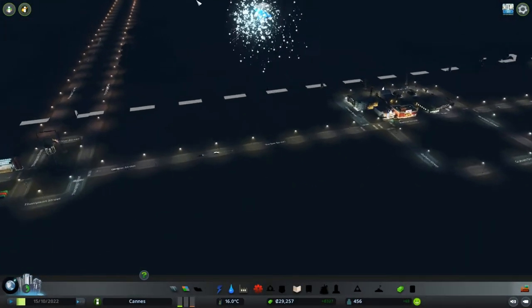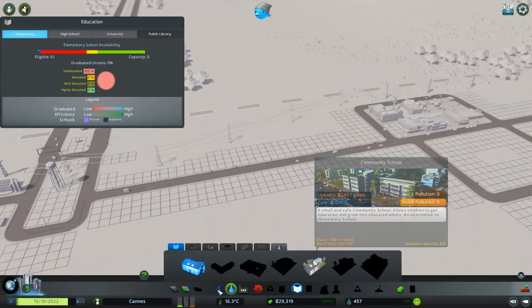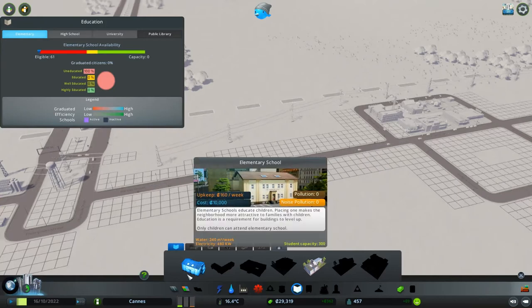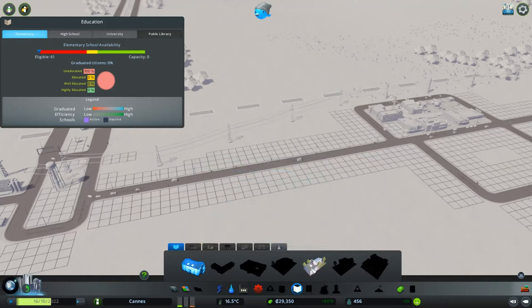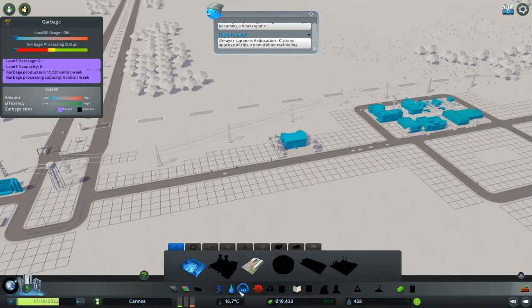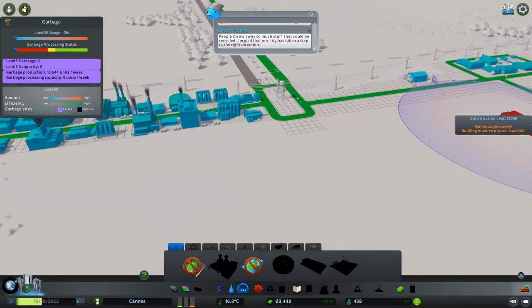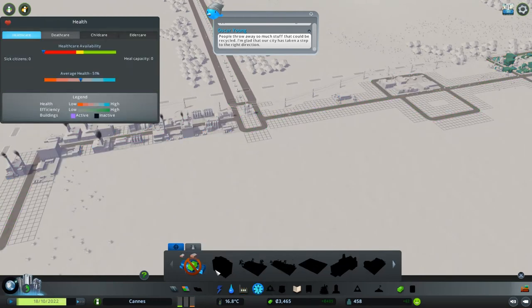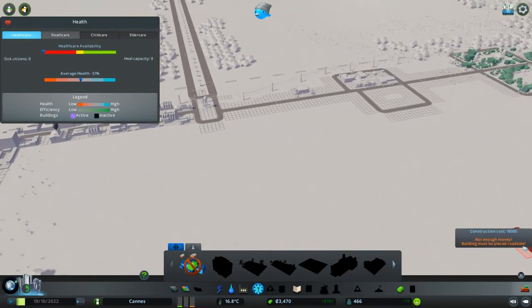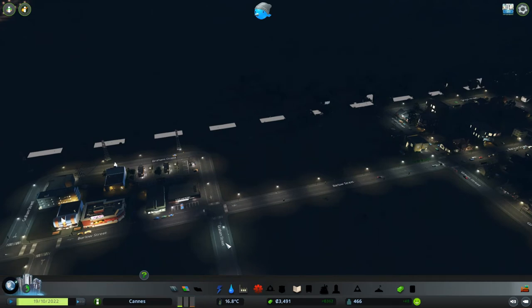We definitely need a school. Community school is $12,000; elementary school is $10,000 at $160 a week. We'll go ahead and do the elementary school — I'll put it right there. We're going to do a recycle center right there. We can't put that in yet. We'll build it back up — we're making about $300, close to $400 a day. I don't think we'll have too much of a problem.